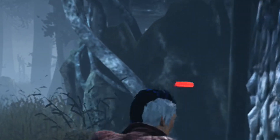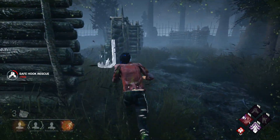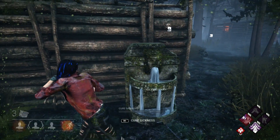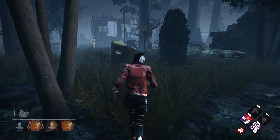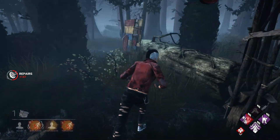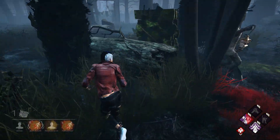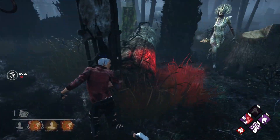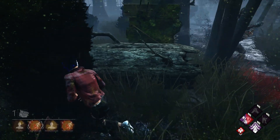There she is. I'm trying to yeet. So I've got my Deliverance, which is good. Let's get some Stakeout tokens. Here she comes. Oh, she got me. That's okay.